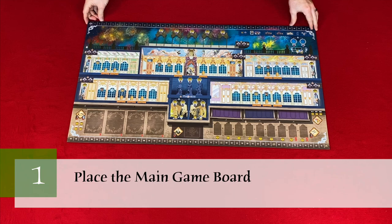Now let's take a look at the setup. We're going to be setting this up for a three-player game, which takes 10 steps. Step one: place the main game board in the center of the play area, making sure to use the side of the main game board based on the number of players, indicated on the top left.